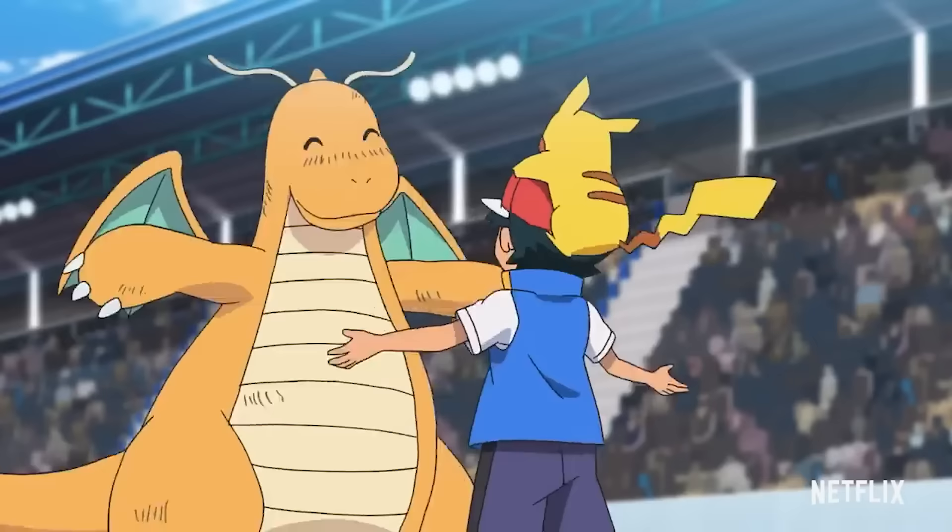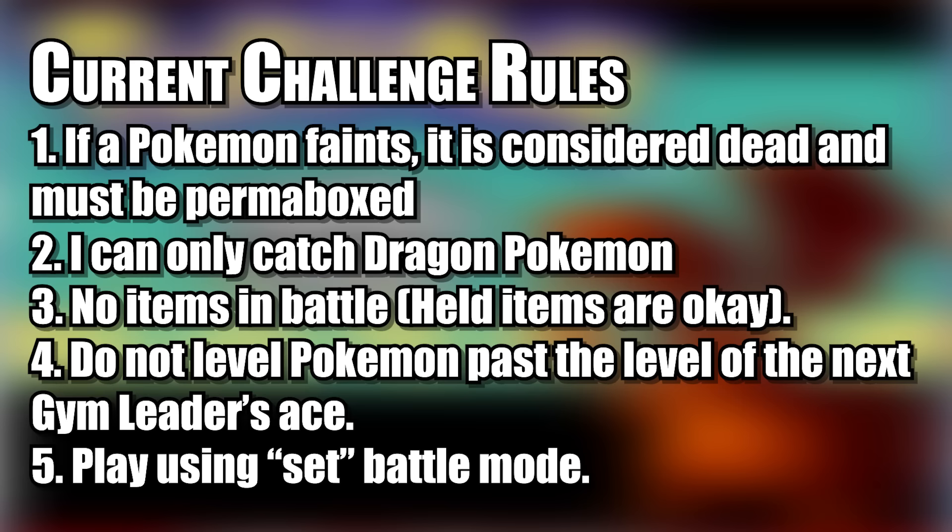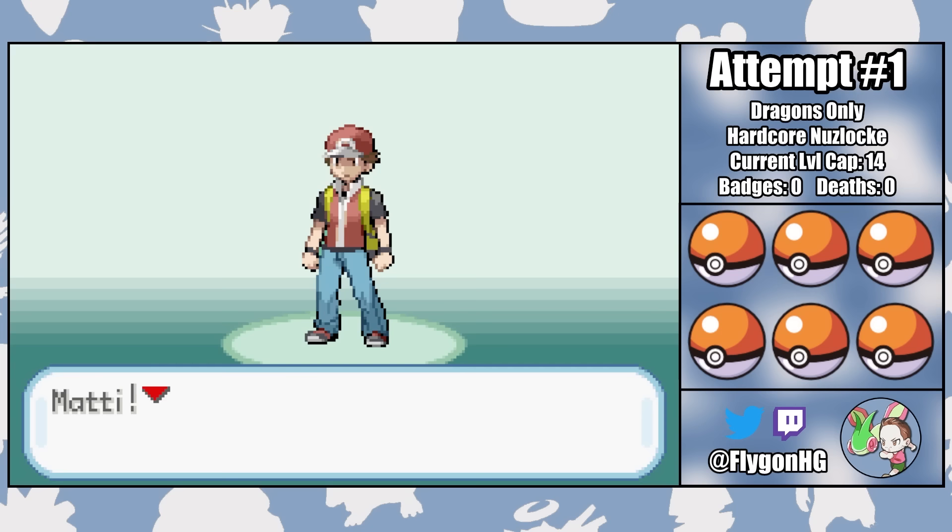In addition to the one dragon type in the game, that limits my encounters to just five Pokemon, albeit some pretty powerful ones. But in a nuzlocke, if a Pokemon faints, it's dead forever. So one false move and my dragons are done for. The rest of the rules for this playthrough are shown here and in the description down below. But with that, there's only one direction to go, and that's forward. So let's get started.